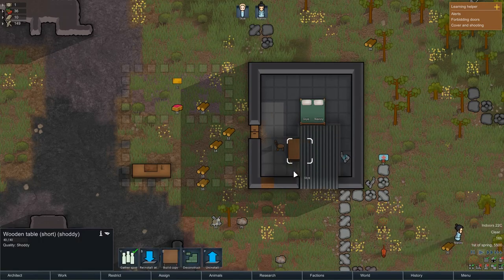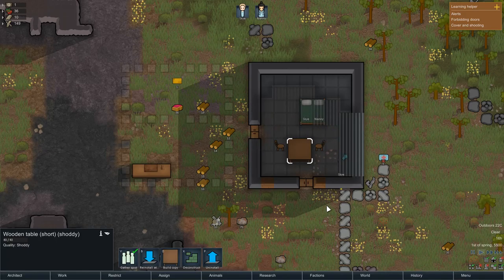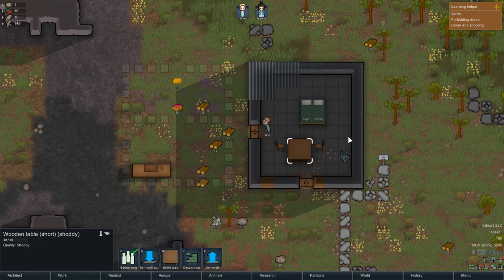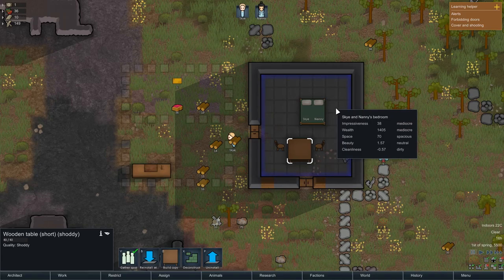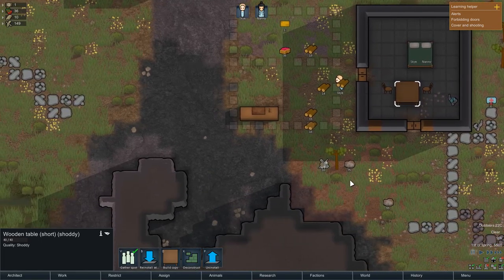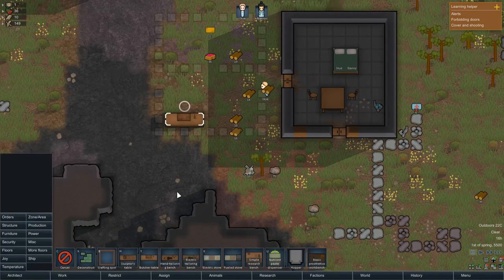He's putting the roof on now. The table's shoddy — poor Sky. But he is getting the roof on, so they've actually got a place to sleep tonight. Four o'clock — job done. Let's look at the room stats. It's spacious, it's neutral — not an ugly room. Could do with a bit of a clean, but generally not bad at all.